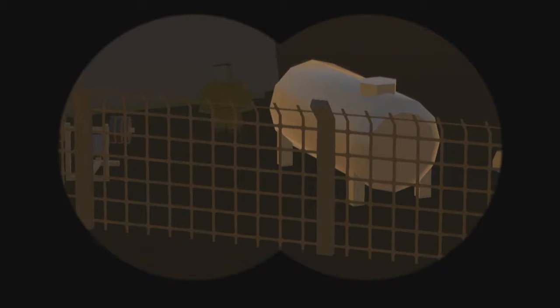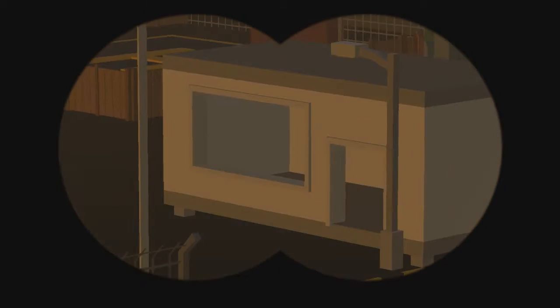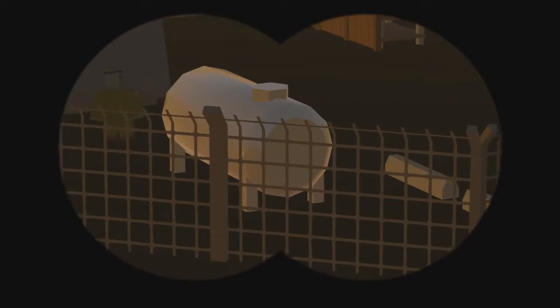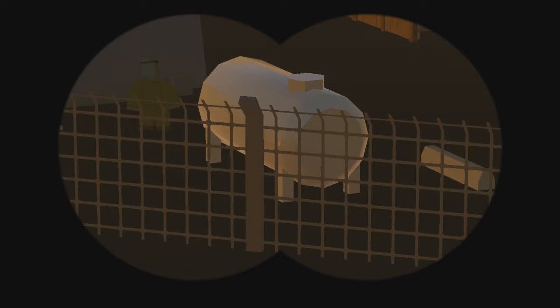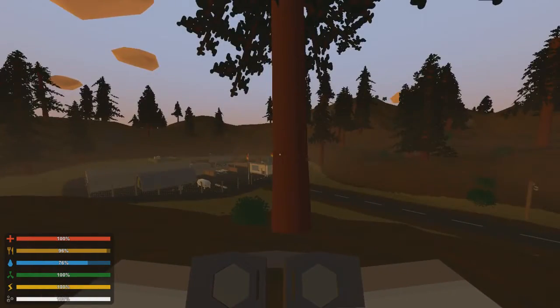Hello ladies and gentlemen, boys and girls, welcome back — this is your host the Bad 300 and we are back in Unturned Germany. Lucky us, we have a small military base nearby, no helicopter, but there is fuel so we can go fill up. We already got the truck and the fire truck filled.